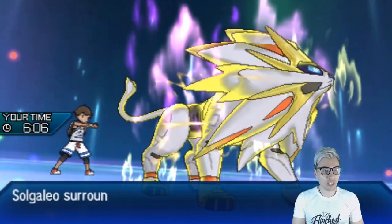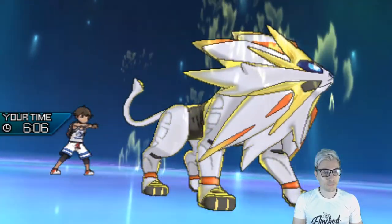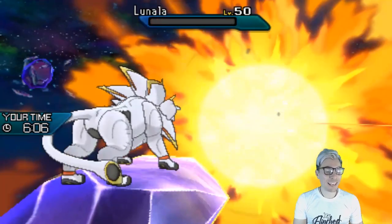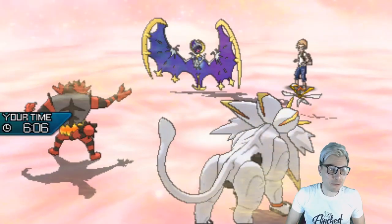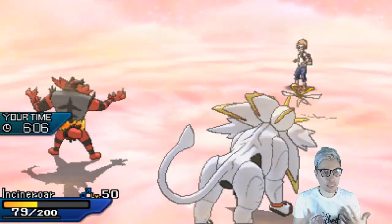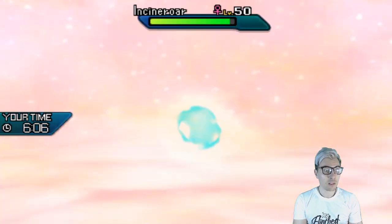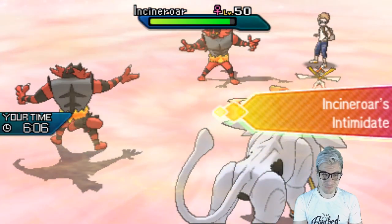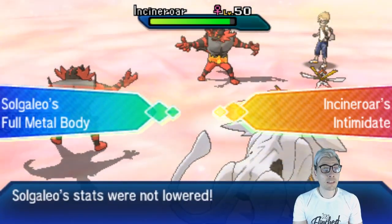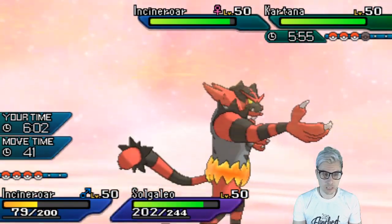It's into the Incineroar — excellent news, because now it's time for the signature Z-move. Unfortunately cutting the animation, but — lion king — there we go. It is into the Lunala; is that enough? It is enough to pick up the knockout! So we get rid of the big threat here. The pressure Tyranitar is causing, the switching keeping my opponent guessing — all really helping us out. We've got Superpower to get Kartana next turn and Superpower for Incineroar, and the Xerneas is probably in the back.